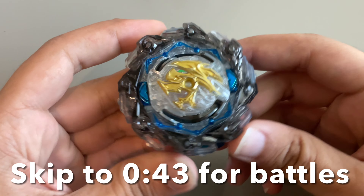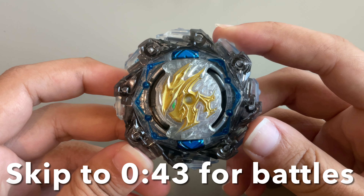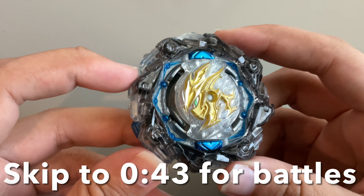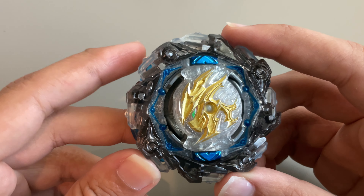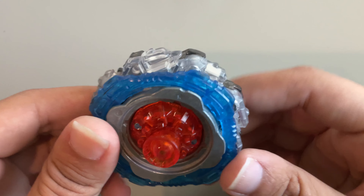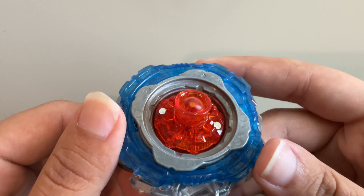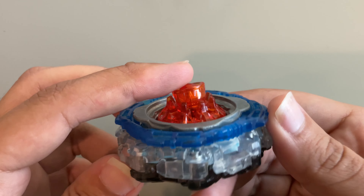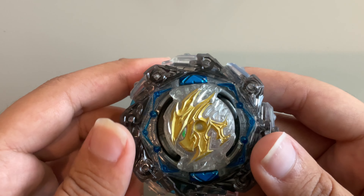We made Naruto Uzumaki into a Beyblade character combo. In his new Shippuden outfit he obviously adds a lot more blue to his color, so I chose the black Chain blade to go with this. I also added a lot of golden in the Perseus core and orange with the Moment driver to kind of match the Nine Tails chakra color with the driver.